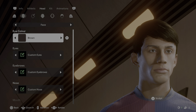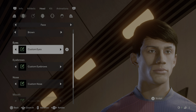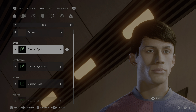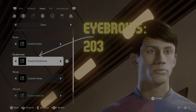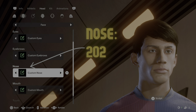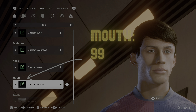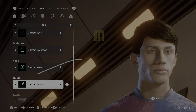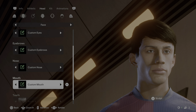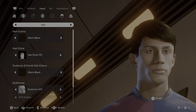Under face for the eye color choose brown — the one second to last. Under eyes select number 52. Under eyebrows select number 203. Under nose select 202, and under mouth select 99. For teeth, number 3 — every player is going to look crazy at this point, but don't worry, you've only done the basics. Just follow me to the end and you'll get there.